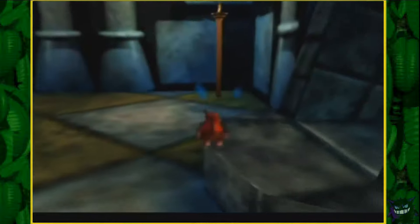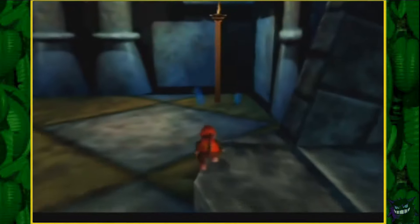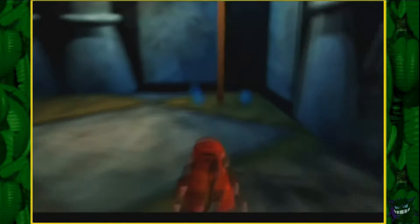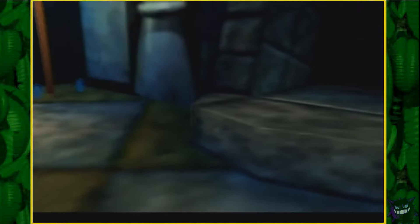However, ledges with a 90 degree angle almost always have a pixel that is not connected. So with some camera manipulation you can clip right through ledges pretty easily. This trick is called C-up clipping and it's used a lot in most all categories for the runs.